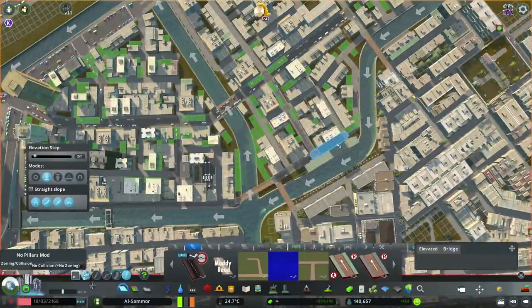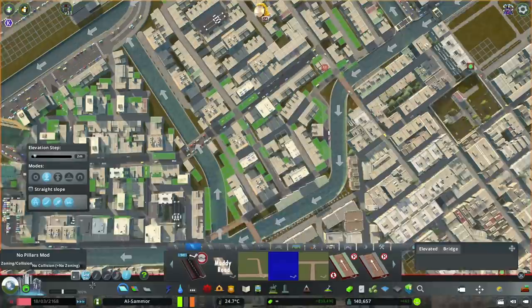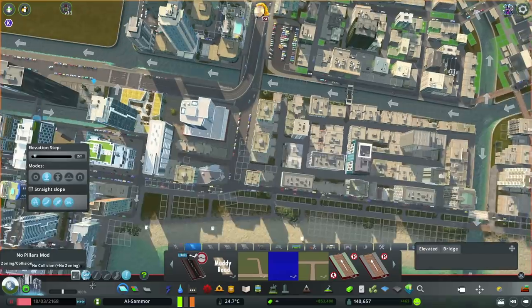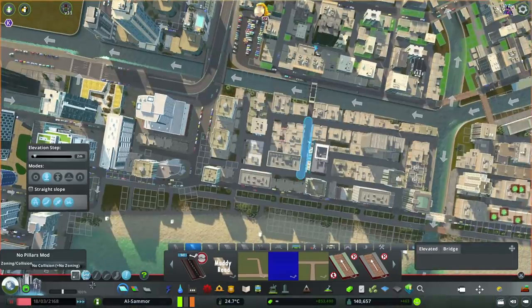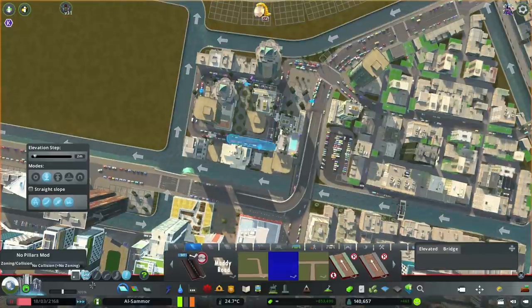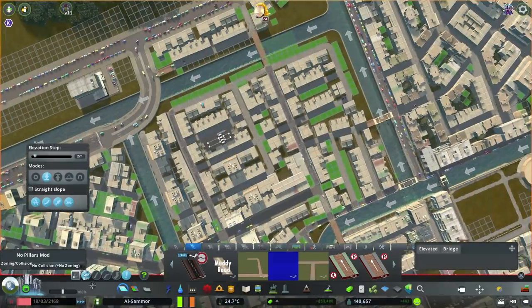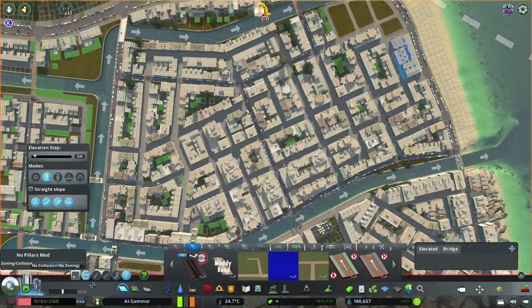I'm also updating some of the roads — those gray roads are pedestrian-only roads. The original idea for the city was to have lots of pedestrian-friendly roads, which we still have, but with about 40,000 people living on this island it's really important to establish some main roads through the new suburban areas. The road I'm putting down also allows parking, which makes areas look more lived-in. You guys know I really like to see parking everywhere.